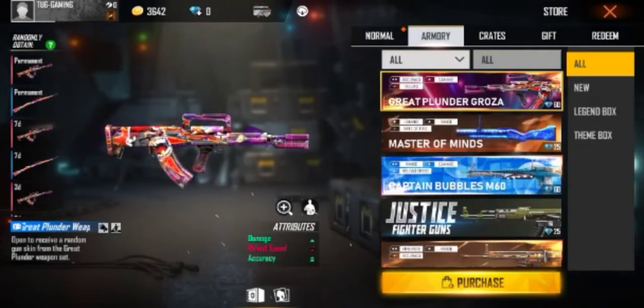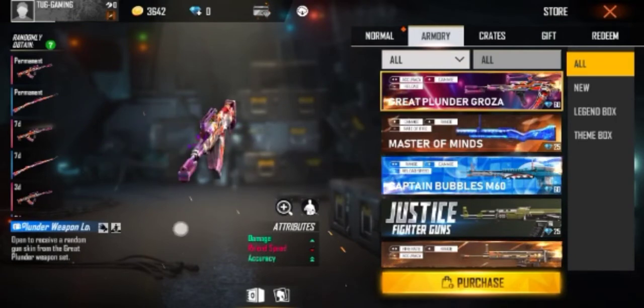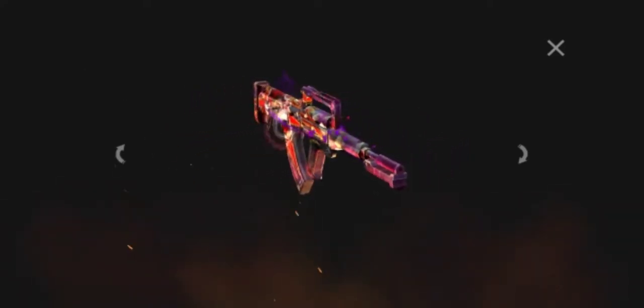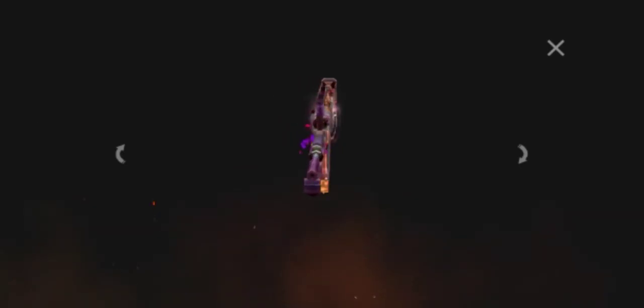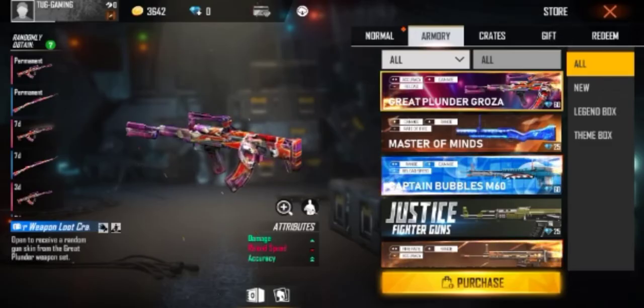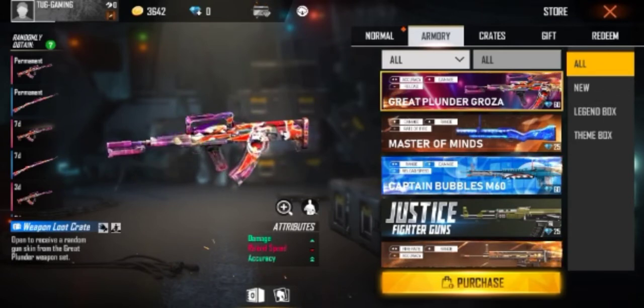You will get the gross skin from the store. You will get the effect in the gross skin. You will get the gum skin from the magazine. You will get the animation from the magazine. There are 40 diamonds.